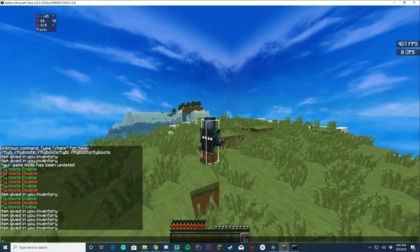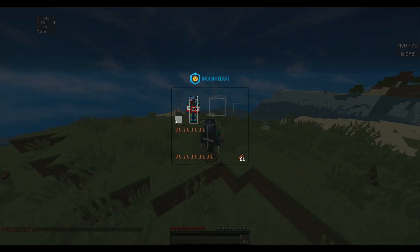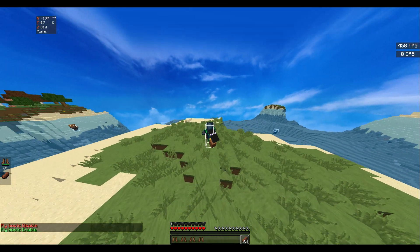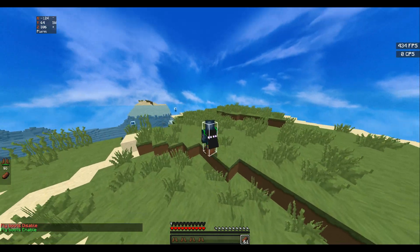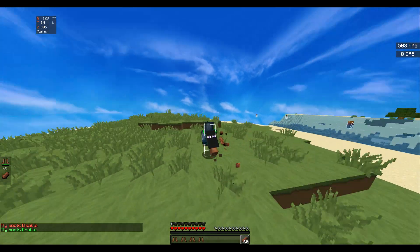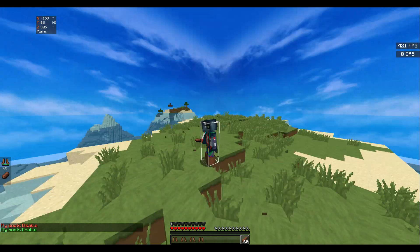But other than that, it's pretty simple. Let me put this in full screen and I can show you once more what it does. If you take the boots off you won't have fly at all; if you put them on, you'll have fly. If you're in creative mode, nothing works. So make sure you're in survival mode when using this plugin because it's designed for survival. You can use this on skyblock or something and put the boots on and off.